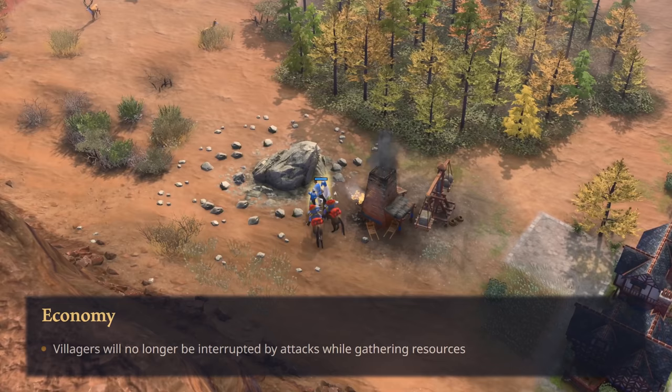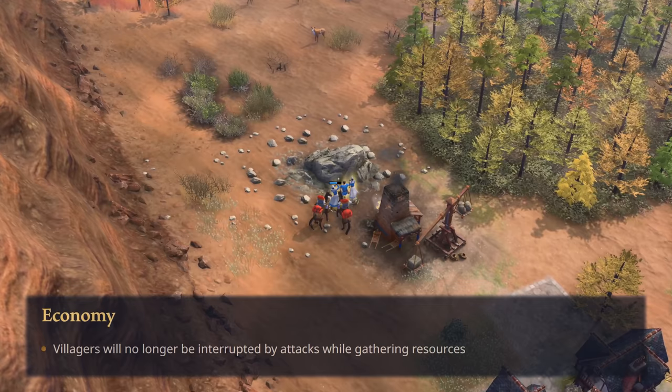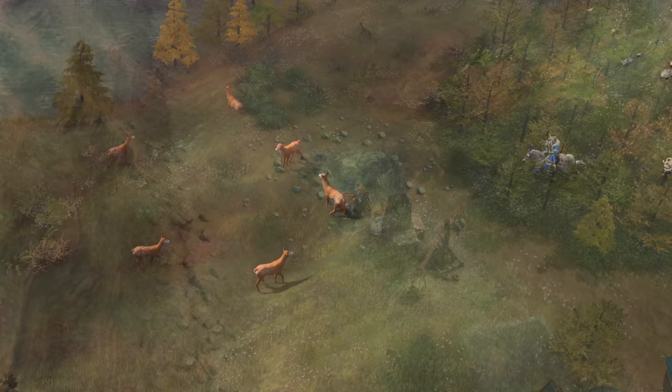One of the more important changes that shouldn't go under the radar is the fact that villagers will no longer be interrupted from gathering resources when attacked. This is primarily for the Dark to Feudal Age times in which a scout or two can constantly harass villagers on a faraway woodline or a gold vein. Since singular scouts do not really pose an immediate threat, this change now allows defenders a smoother reaction and a slightly more efficient eco.